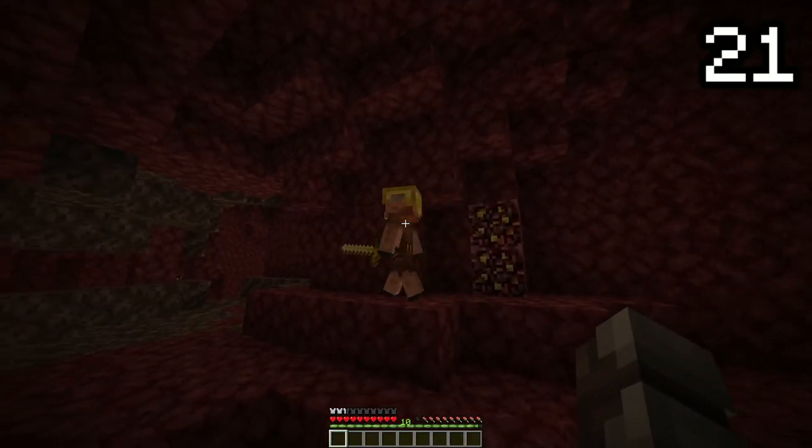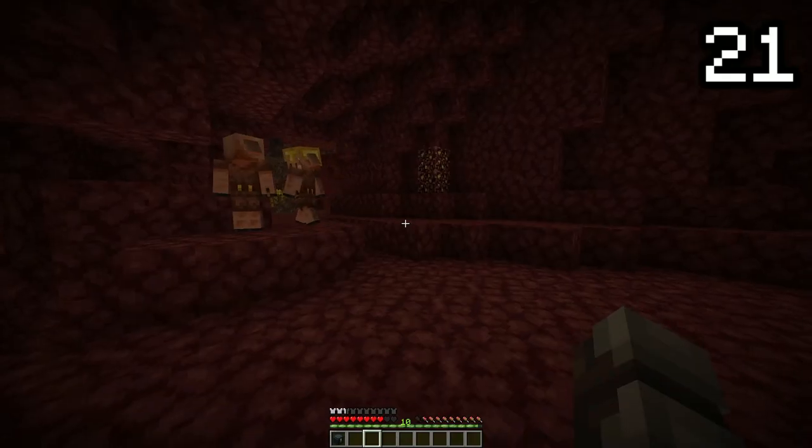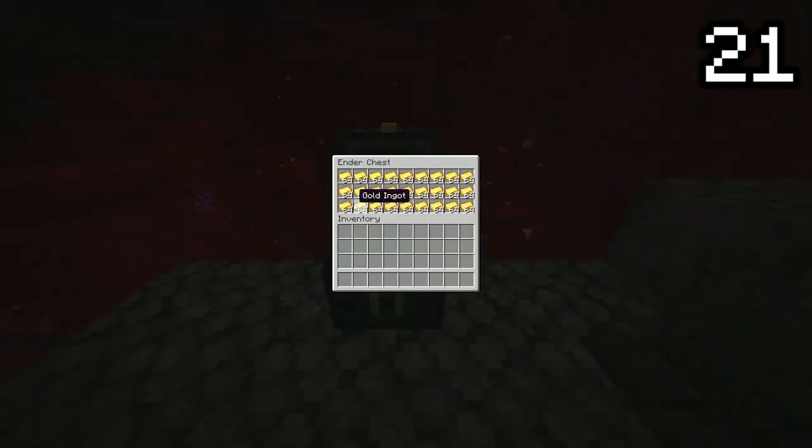You may know that piglins become neutral when wearing any piece of golden armour, but did you know they become aggressive when you open an ender chest, regardless of whether you're wearing armour or not? Probably because they think you've got stashes of gold in there.